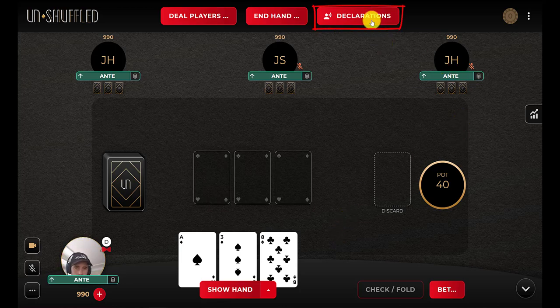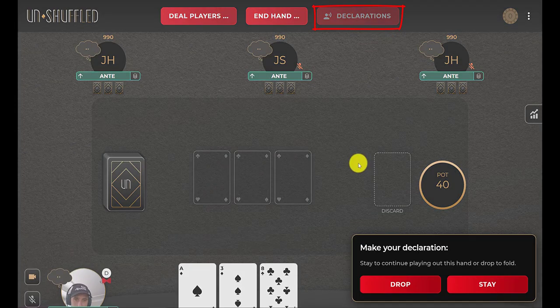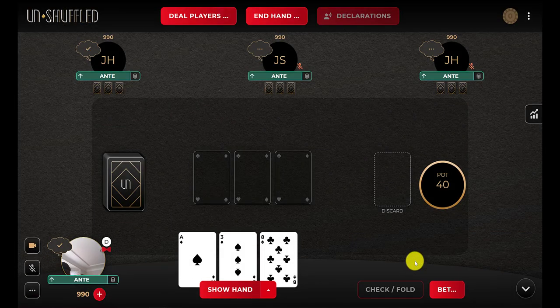We don't want to rely on that dropping of cards because it's kind of hard to see cards in the little video screens that we have. So what we've done at Unshuffled is we've created this declarations feature. As a dealer, I click declarations, and then each player has the option to either stay or drop. As players make their declarations, you will see the three dots turn into check marks. That just means a player has made their declaration, but we're not revealing it until the rest of the players have also made theirs — this is so that we don't have any unfair advantages, and it recreates that dropping-at-the-same-time experience.